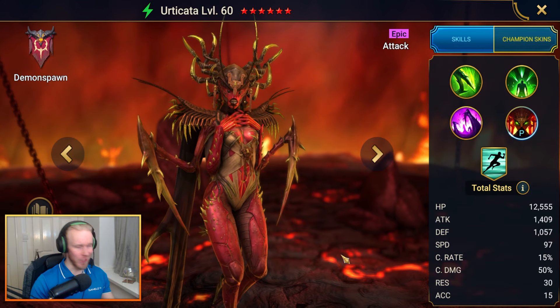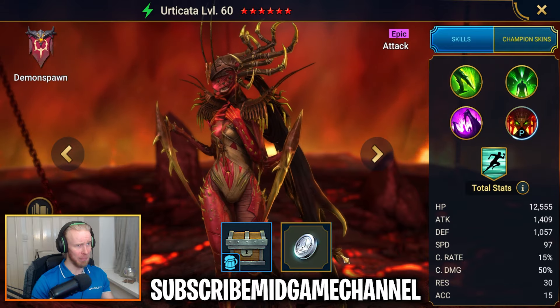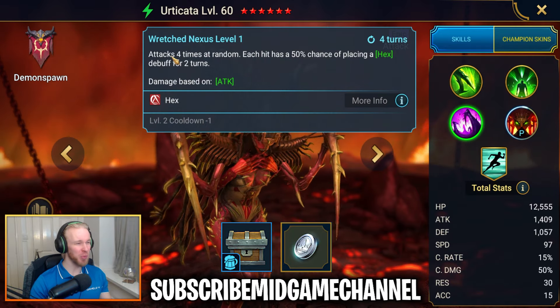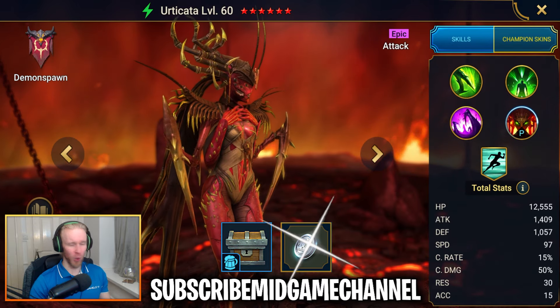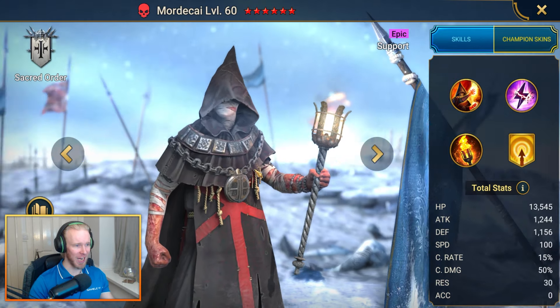To get your hands on Erty Kata, input the code subscribemidgamechannel. Not only will you get your hands on this insane champ with an attack 4 times random on her A3, you'll also be getting 10 spirit brews and 100,000 starting silver.